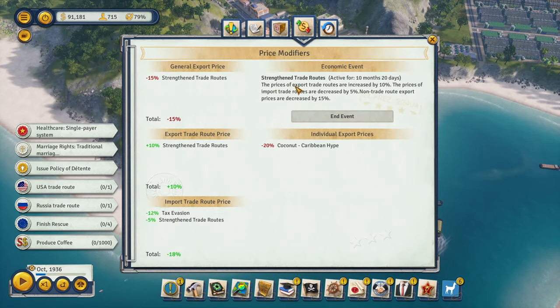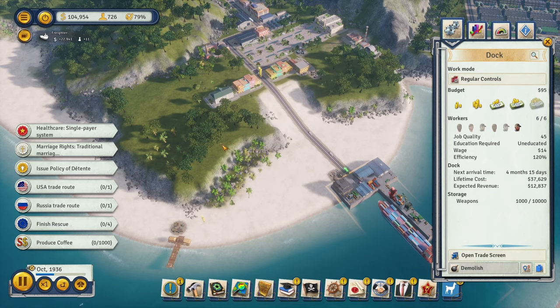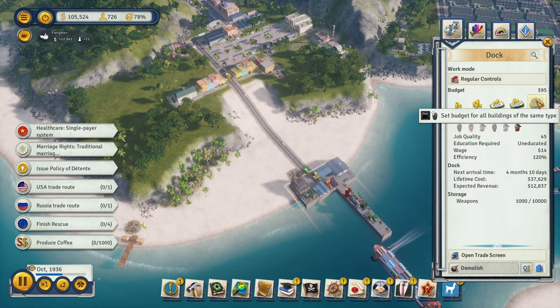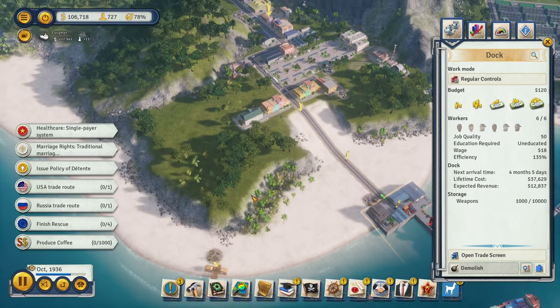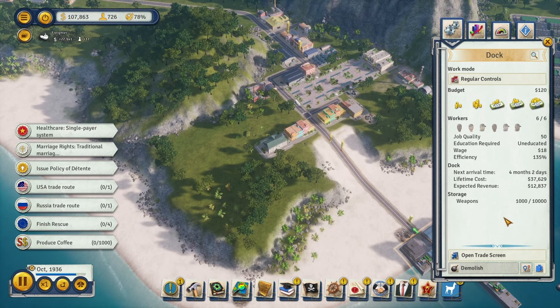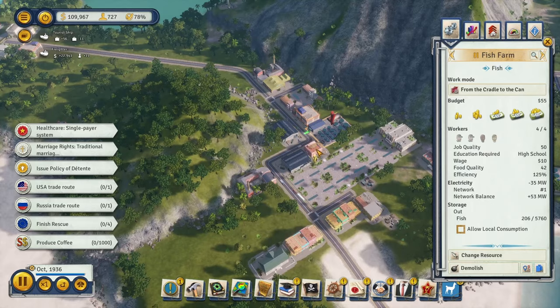If we check trade and come to price modifiers, we can see that if we get an actual trade route for weapons it'll be 10% more than usual. Anything not in a trade route has its price decreased by 15%, so we're losing 15% of our weapon revenue. Still probably a net profit since we're buying the weapons for a third off. Let's increase the dock budget so we can import stuff faster.